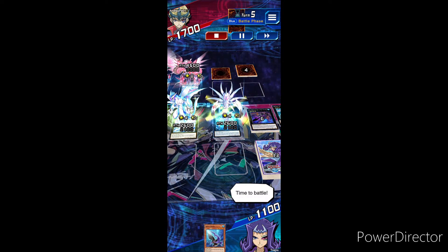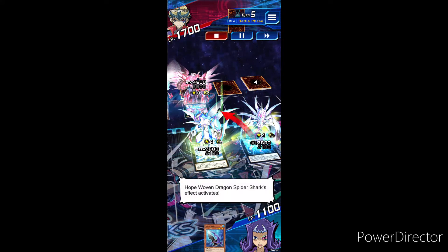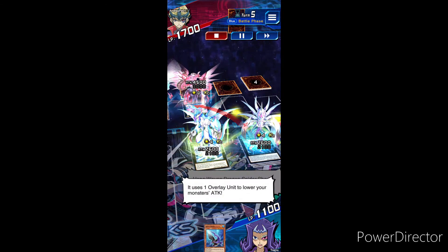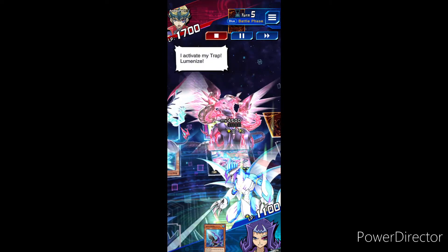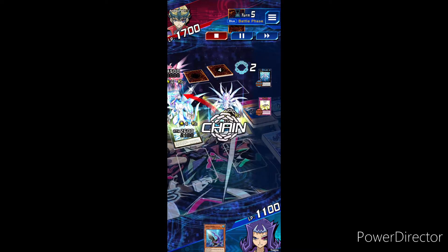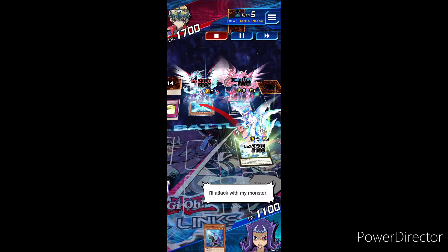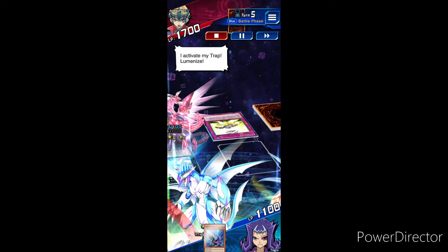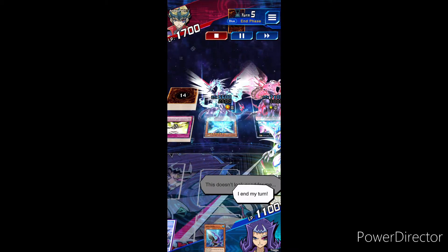Hope Woven Dragon Spider Shark! Time to battle! Attack, Spider Shark! Spider Tornado! Hope Woven Dragon Spider Shark's effect activates! It uses one overlay unit to lower your monster's attack points! I activate my trap, Luminize! I'll attack with my monster! I activate my trap, Luminize! This doesn't look good for me! I end my turn!